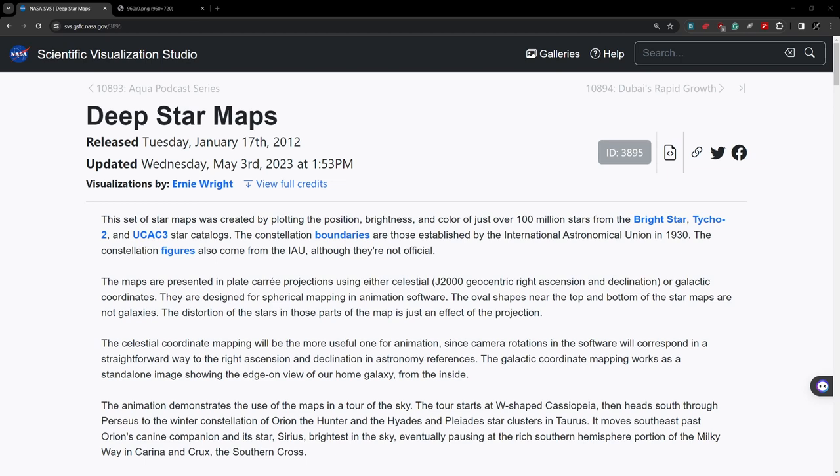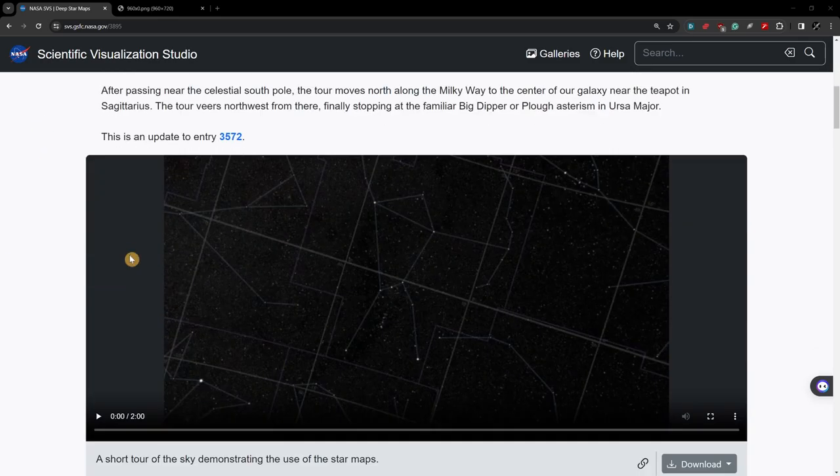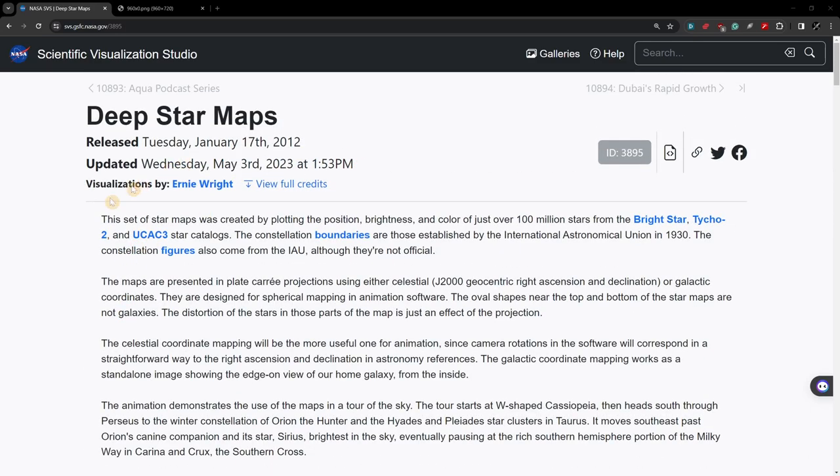To get started we need to do two things: first, source a star map texture of the skies, and then figure out where celestial north was back in our time period. I did a little Google searching and found the NASA Scientific Visualization Studio website where they have deep star maps — 100 million stars from a couple of different star catalogs all stitched together by Ernie Wright. The projections are in either celestial or galactic coordinates, but right here they're designed for spherical mapping, which is perfect because I can slap this onto a standard sphere in Unreal Engine 5 and manipulate the sky from there.